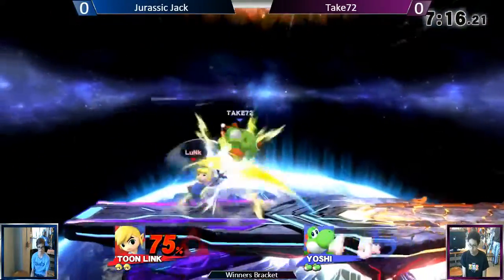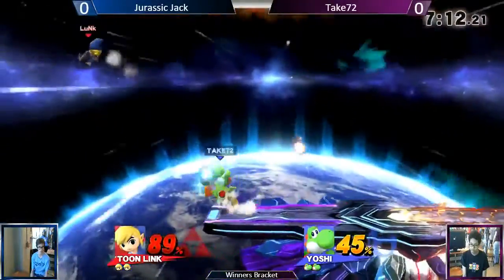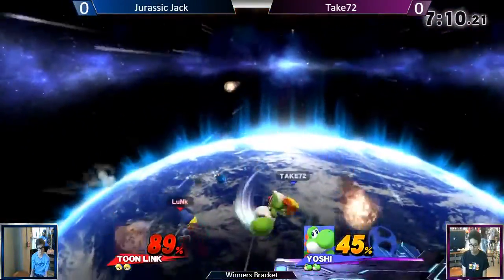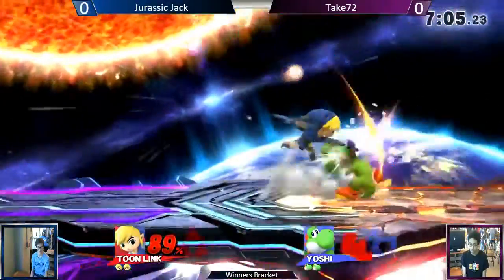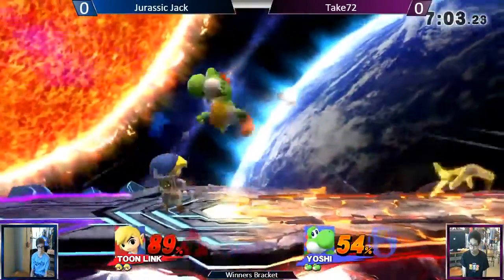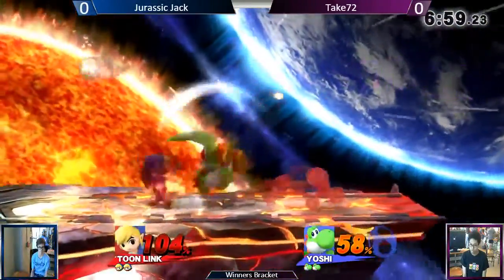Very well to keep Toon Link out here. Yoshi's gonna be in the hall. So you just want to see lots of ways he gets out of the scene. Somehow you think you have Yoshi cornered, and next thing you know he's flying out of there with his air mobility.